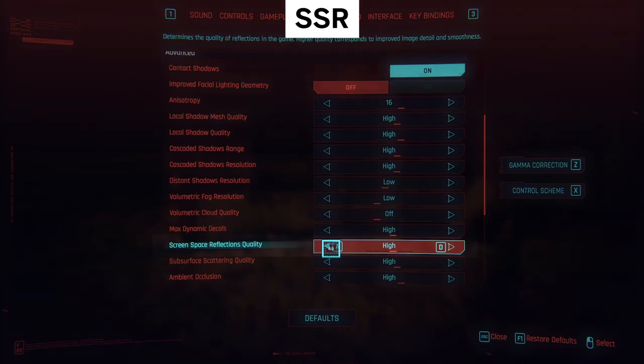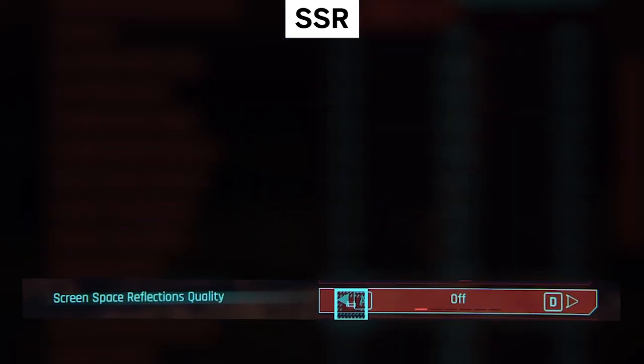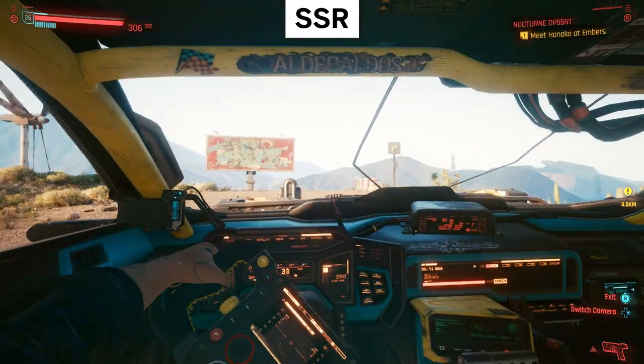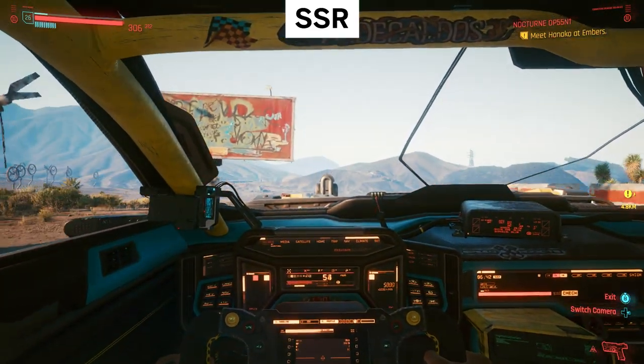But luckily, there are a few settings that you should look to for big gains. Screen Space Reflections is a big one here, amounting to a 12% performance boost when turned off completely. Reflections are nice, but a smoother framerate is even nicer. You don't need that rearview mirror anyway.